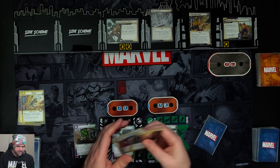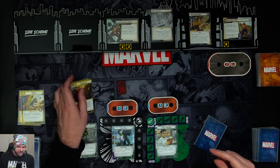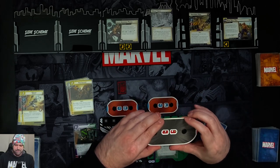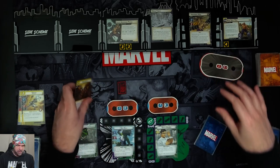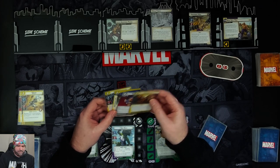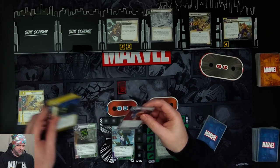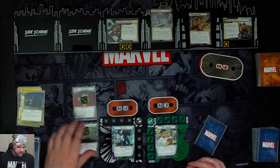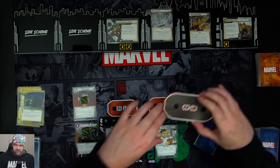We flip up to She-Hulk. She has a response — Do You Even Lift — when she changes form, deal two damage to an enemy. So we'll deal two damage to Absorbing Man. We'll then spend three resources to bring in a Heli Carrier, and then she's going to attack for three.